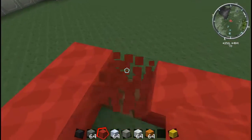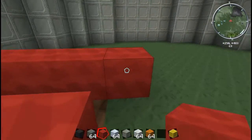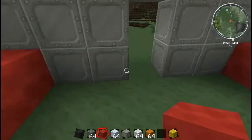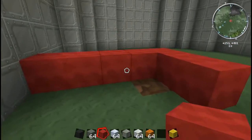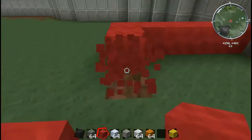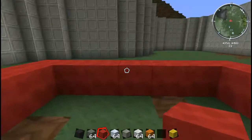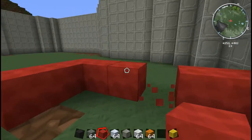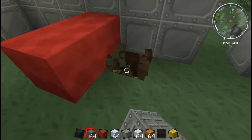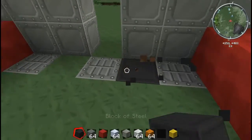A bit further out might be good. Further out, I said, stupid wall. There we go. Put a door there - we'll go back out one more because I love odd numbers in Minecraft. It allows me to put doors in symmetrical places like that. So let's see if I was correct about the floor. Yes, that's fine.